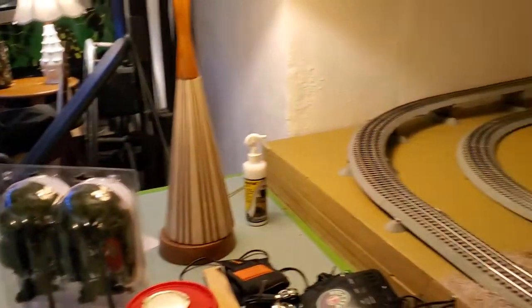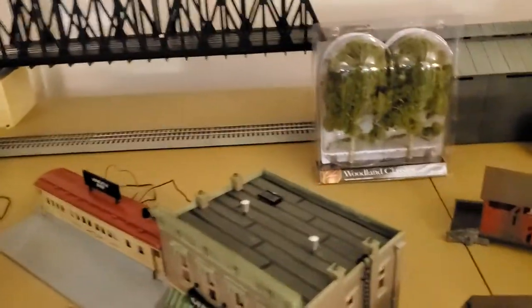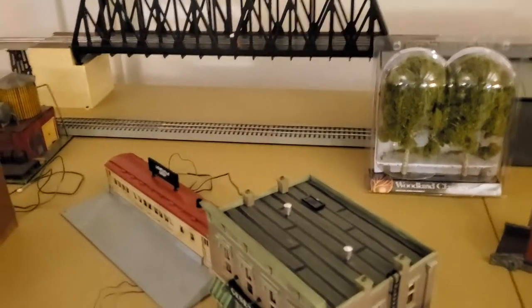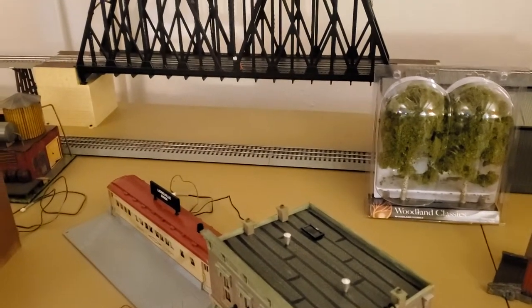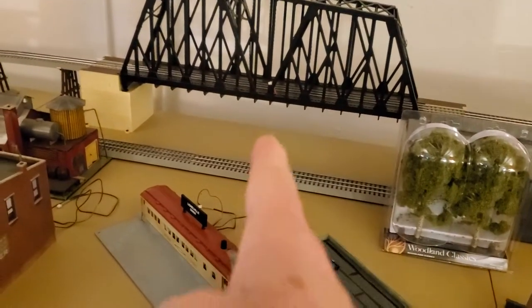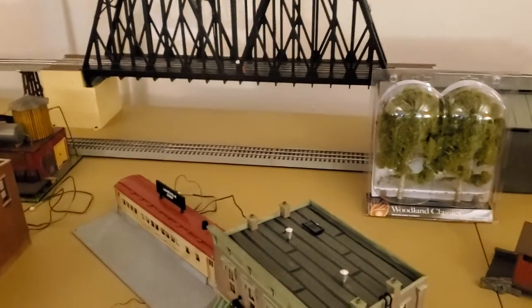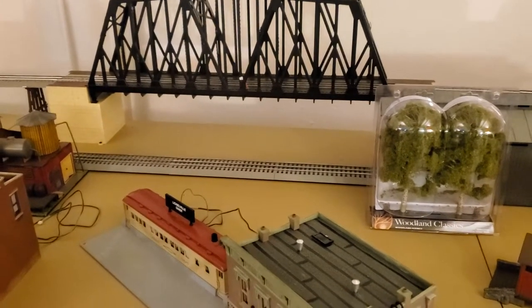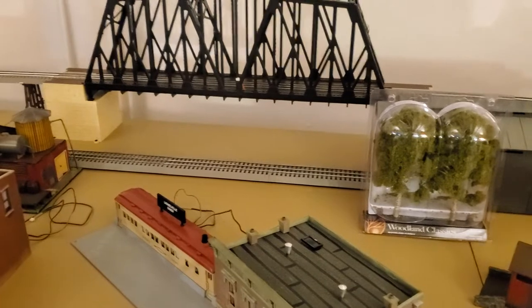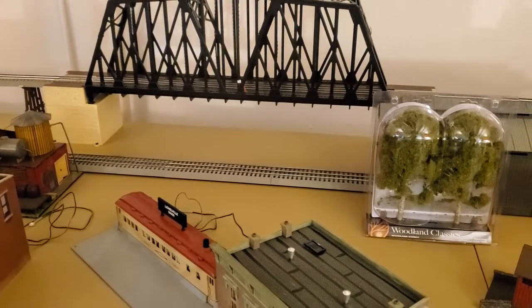I'm going to take the hot cutting knife — sorry about the camera pan there. This is what I'm planning to do, so if any of you know this is a bad idea, I really appreciate you speaking up now. I'm going to take the hot knife and essentially cut a river out and through the layout, slowly cutting it in V's until I've got the depth correct. I want that to be the deepest part, with the shallower parts coming through here.